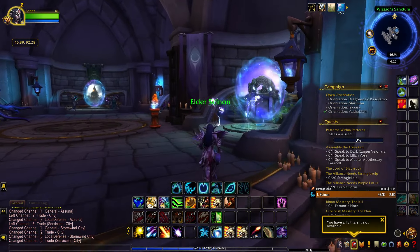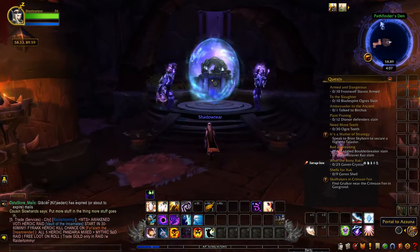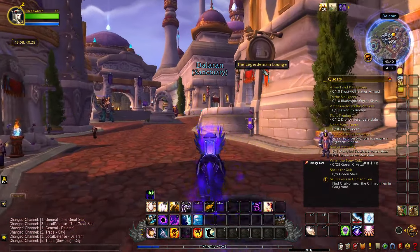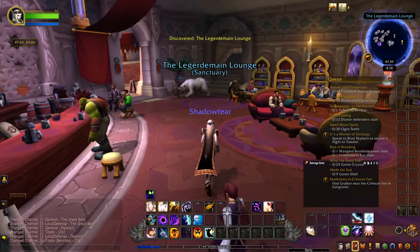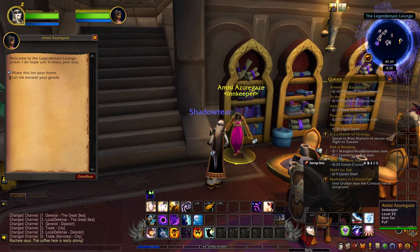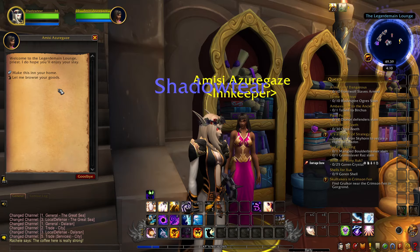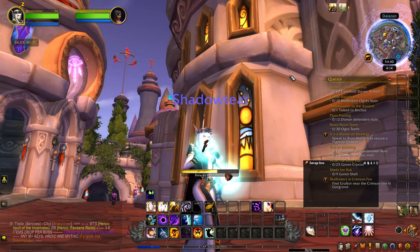If neither of these work for you, the next thing I'd recommend is heading to your main portal room in Orgrimmar or Stormwind and take the portal to Azsuna, then manually fly to Dalaran. Head inside the inn called the Legerdemain Lounge and look for the innkeeper, Amisi Azuregaze. You should be able to talk to her to get your Hearthstone — at least that's what I've read on Reddit. There should be a text option saying that you've misplaced your Hearthstone. I haven't managed to do this myself since I already have my Hearthstone, so let me know if this option works for you.